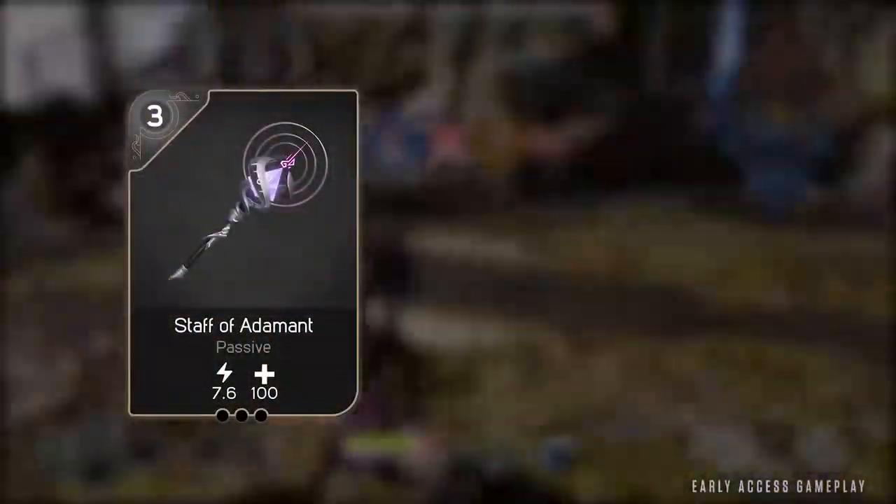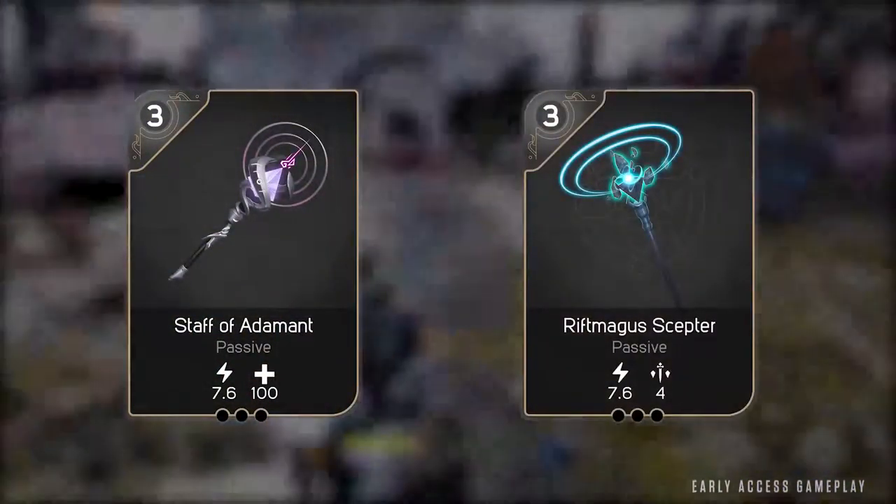Grimix is a Ranger, built to control the battlefield and neutralize enemies. His array of abilities reward precision play and allow him to lock down and destroy high-value targets. Focus on buying cards that increase your energy damage and critical strike chance.